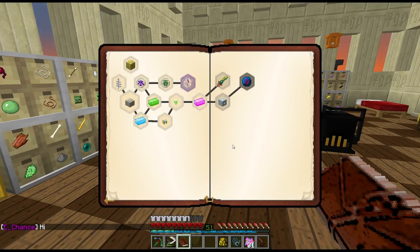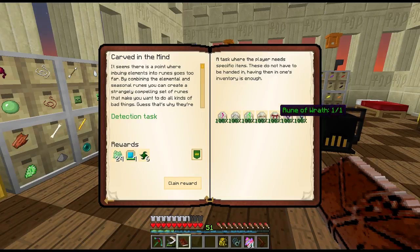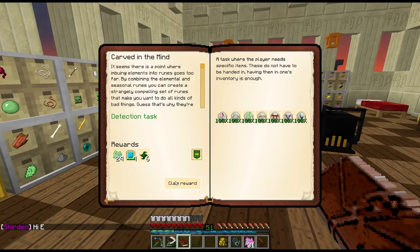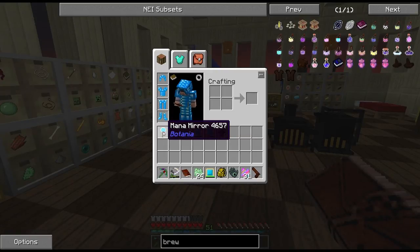I want to work on armor, tools, and weapon upgrades today. Off camera I ground out all these runes — I made them all at least once. They're not hard to do but involve a lot of different parts and other runes. We're getting four full mana tablets, four fertilizer, and strong essences — pretty cool. I also made a mana mirror.